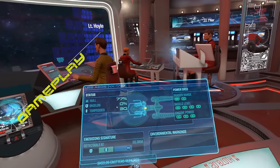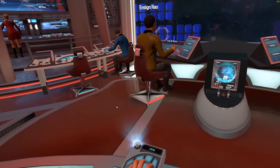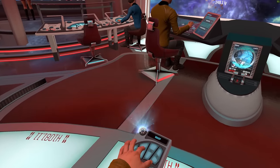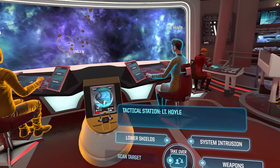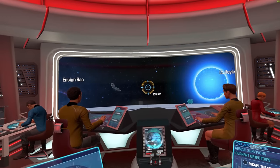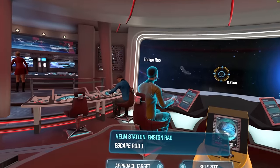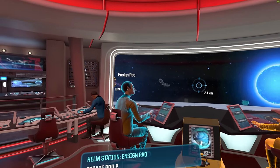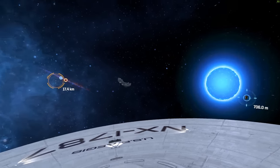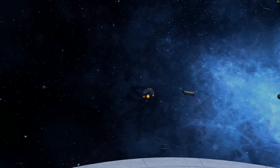Star Trek Bridge Crew has both a story mode and a random mission mode, which you can jump into at any time with other players. The main story has a series of escalating conflicts and a very loose narrative — you and your crew run a shakedown cruise and then warp from trouble spot to trouble spot to find a new planet for the Vulcan people whose planet was sadly sucked into a bad plot filled with red matter. A game like this hinges almost completely on the interplay of gameplay elements and how they're displayed in multiplayer, and fortunately Ubisoft has succeeded almost across the board.